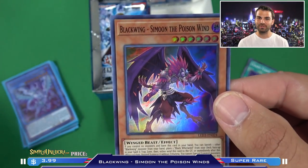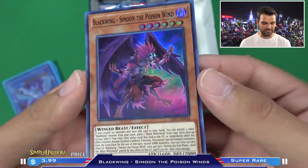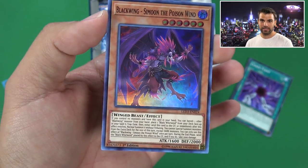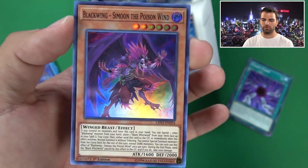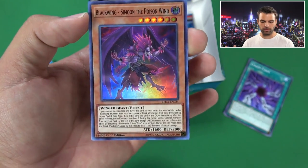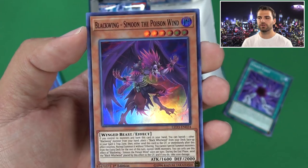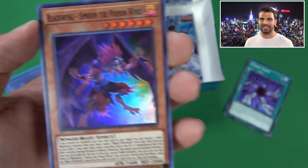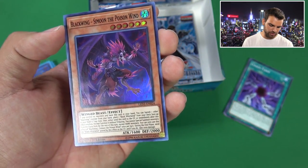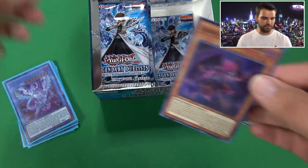This is Blackwing Simul the Poison Wind - believe in me that believes in you! This guy is really cool. He actually brings out Blackwing Whirlwind with his effect to your hand, and then you can put Blackwing Whirlwind on the field. You can normal summon this guy or send him to the grave. But the Blackwing Whirlwind does go to the grave at the end of the turn, and if it does, you take a thousand damage. Also, in the same turn you do this, you cannot special summon monsters from the extra deck except dark monsters. For Blackwings, it's perfect.